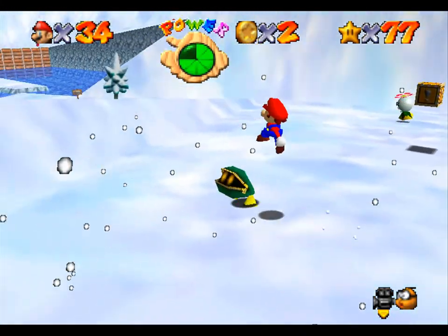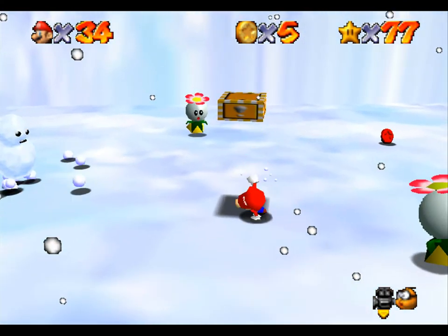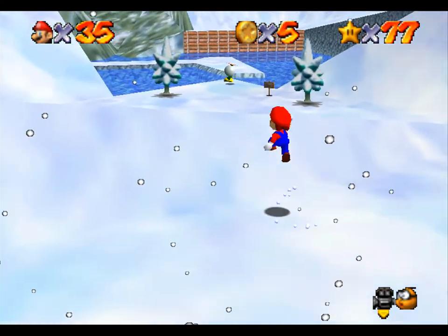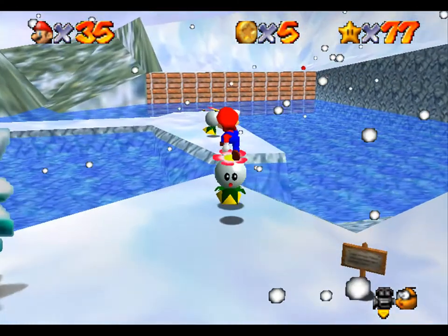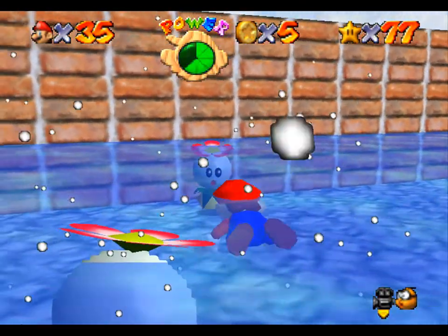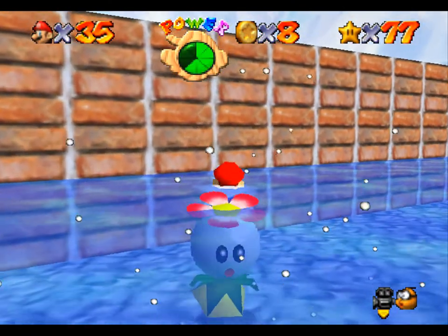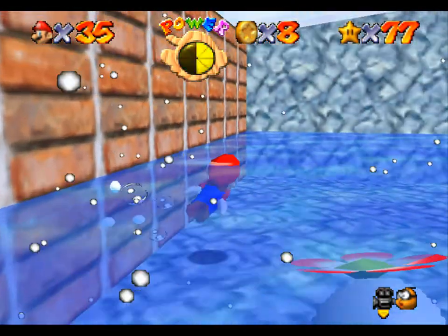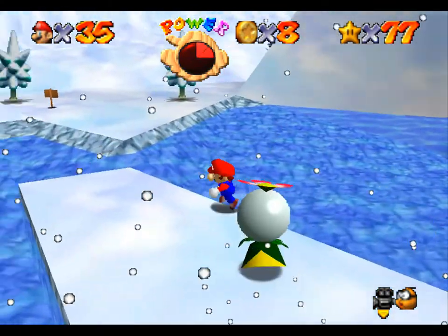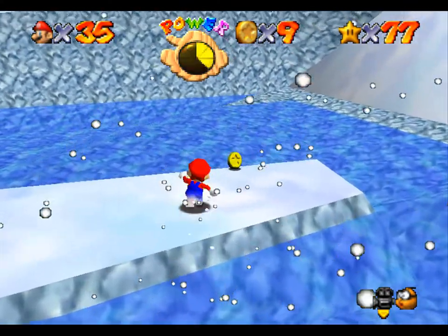And there are stupid friggin' moneybags — money frogs, I don't know their actual name. But this contains a 1-up, like everything else. If you do it right, you can actually jump on top of these guys, but as you can see, it doesn't really do much. Yeah, this water drains your health slowly, unlike the other one which treats it like lava.